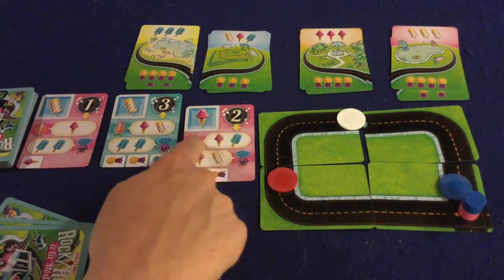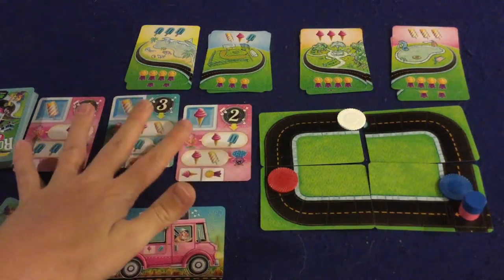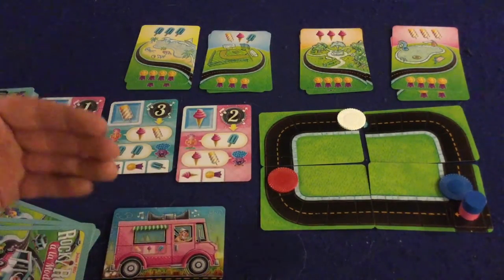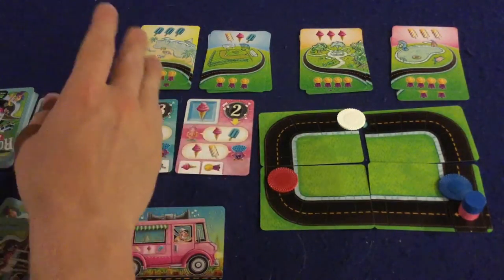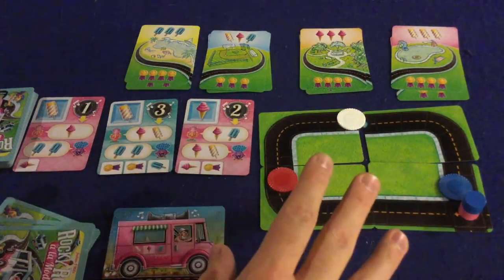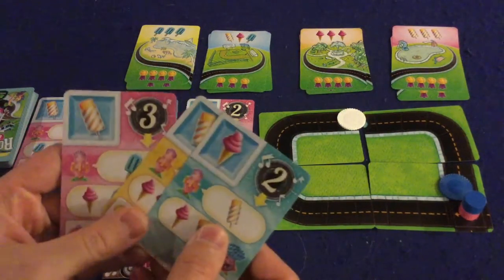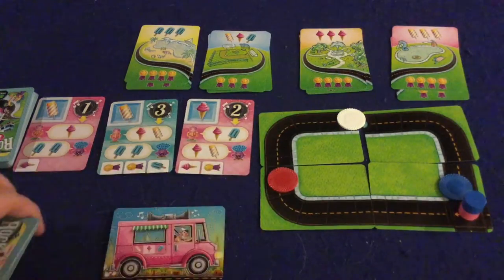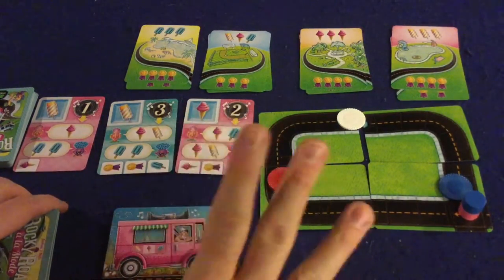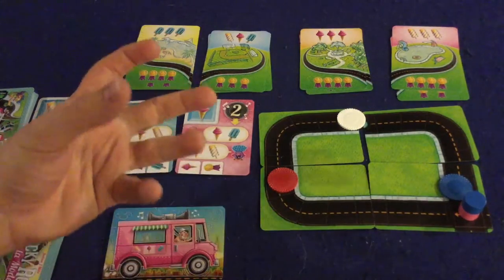I'm not going to go over exactly how the cards work right now because they're dual-use cards. I love dual-use cards, but they're a little bit confusing — they'll make more sense if we go through them progressively in the gameplay explanation. The first thing you do is start off with three cards in your hand, and then you can take one of three actions.